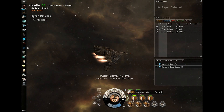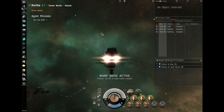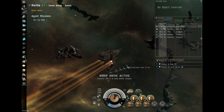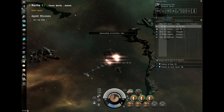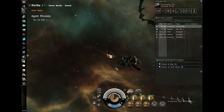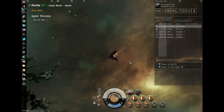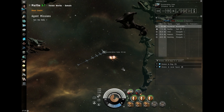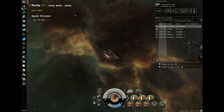Always remember to activate your hardeners. I seem to be greeted by a rather far away acceleration gate with nothing to shoot. Bear with me while I approach it because enemies will probably spawn on my way in. Any suggestions for what I should do for the next video, give me a shout. I know I've been promising the PVP video — I'm going to hunt around in low, probably null and wormhole space, to see if I can get a good fight to record.